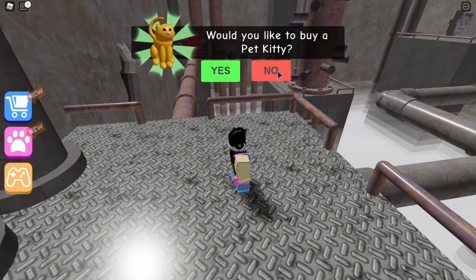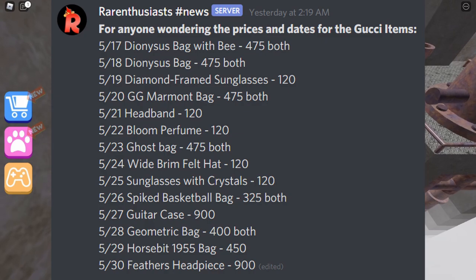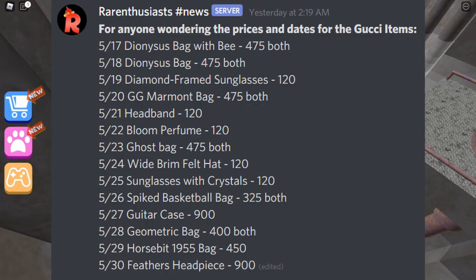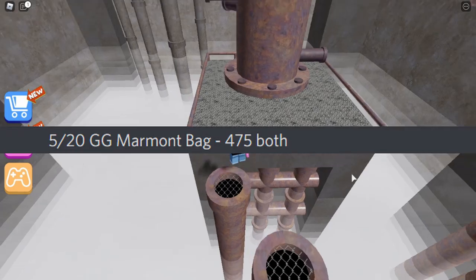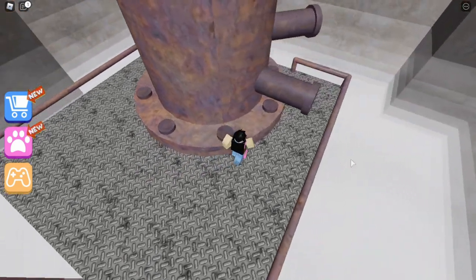If you're still confused I'll show you another way once I join the actual game. Going back to the item release list, it shows what items are coming out on what day and how much they will cost. Today is May 20th and what dropped was the Gucci Marmont bag for 475 Robux. There are actually two variants, so two different bags dropped today.